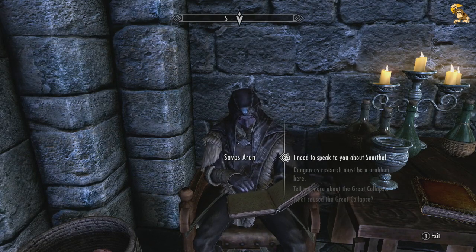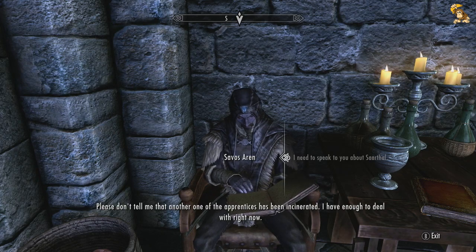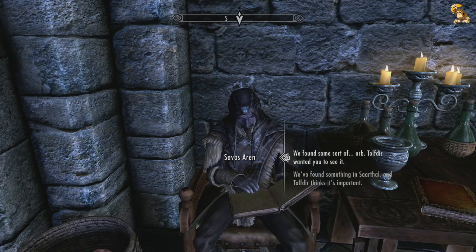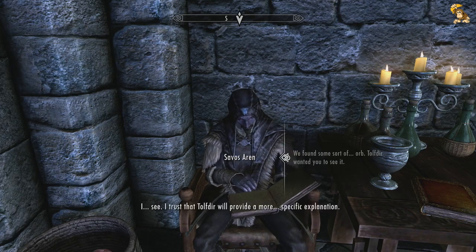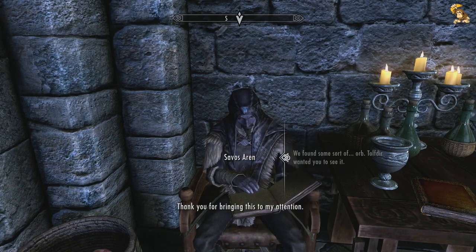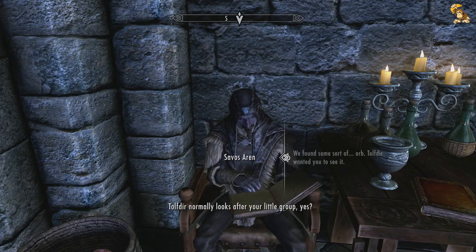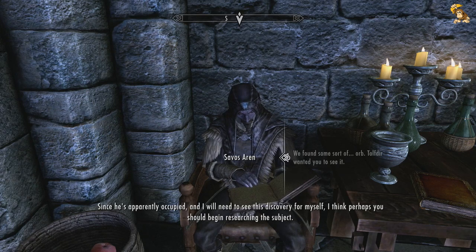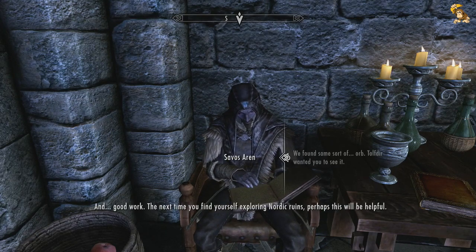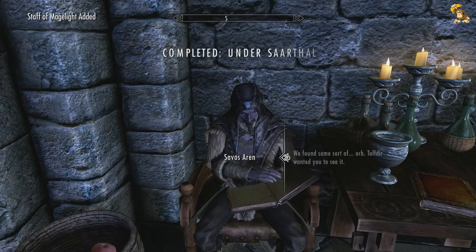I need to speak to you about Saarthal. - 'Please don't tell me that another one of the apprentices has been incinerated. I have enough to deal with right now.' We found some sort of orb - Tolfdir wanted you to see it. - 'I trust Tolfdir will provide a more specific explanation? Thank you for bringing this to my attention. Since he's apparently occupied, I think perhaps you should begin researching the subject. Speak with Urag in the Arcanium - see if he's aware of anything that matches your discovery. And good work.' Wow, Staff of Magelight - you're so generous.